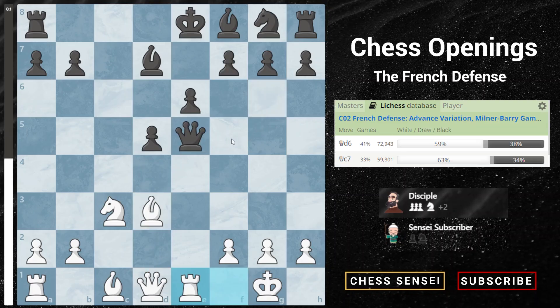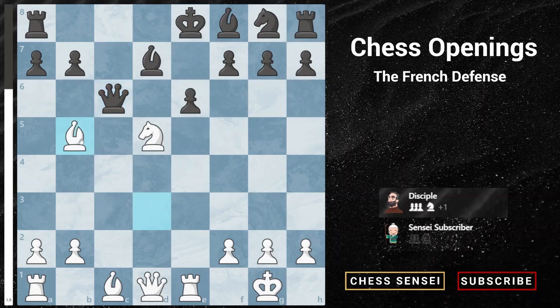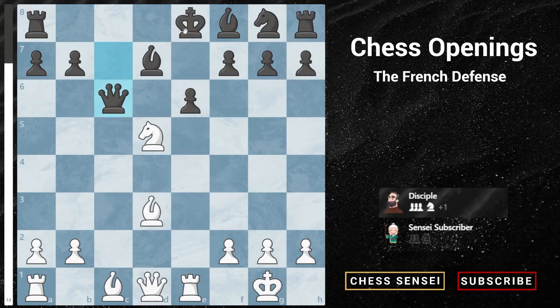The two main moves for black in this position according to the database are queen to d6 and queen to c7. Let's look at queen to c7 first. The d5 pawn is not guarded, so we can capture with the knight, utilizing the pin on the e-file. If black plays queen to c6, we have a very strong tactic with bishop to b5. Black cannot capture either way — if queen takes b5, knight c7 check gives us a triple attack with our knight. And if black captures our knight instead, we recapture as the pawn can't capture the queen due to the pin.